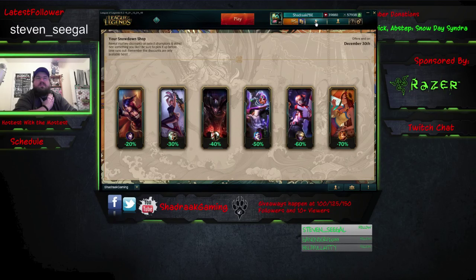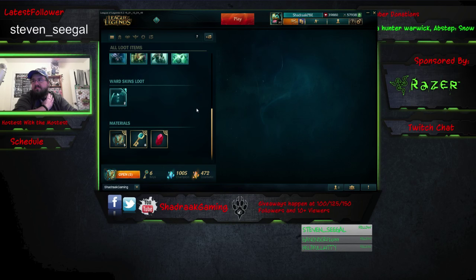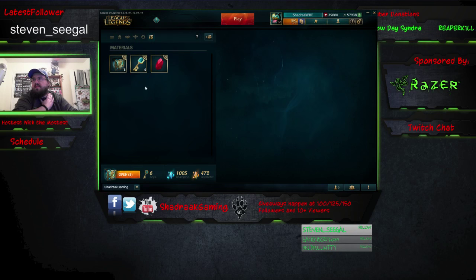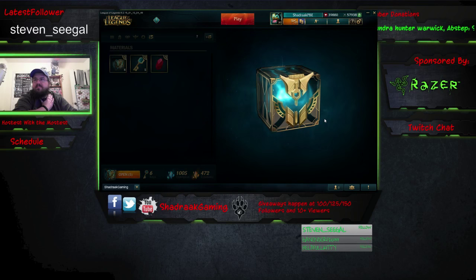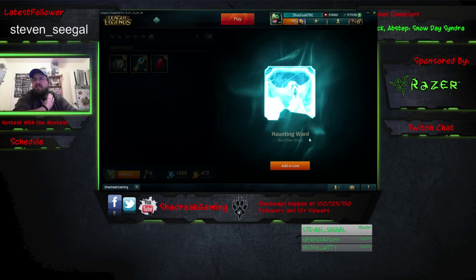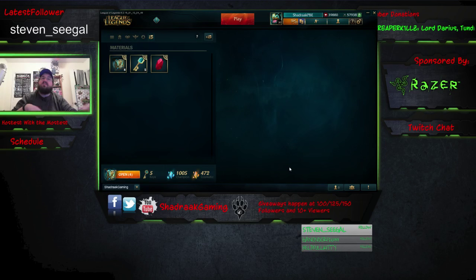You'll have this cool little thing here with the gem, and that's going to basically be the Hextech Crafting. Normally you wouldn't have anything in here at all. Let's say you get your first key and chest — whenever you open one, it's basically like a mystery chest. You'll get your goodies. As you can see here, I've got a Haunting Ward skin shard, and sometimes you get one thing, sometimes two, sometimes three — it's completely random.